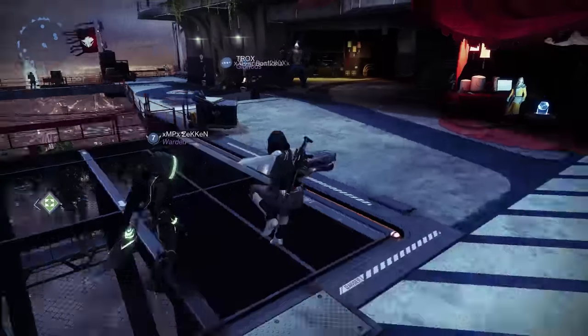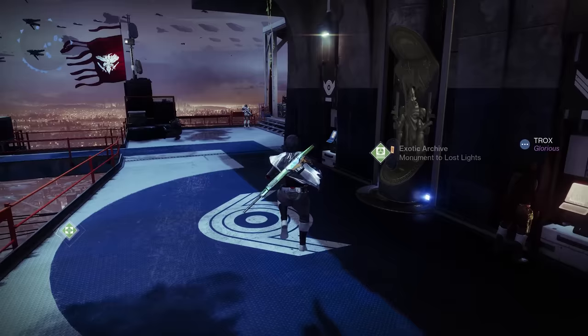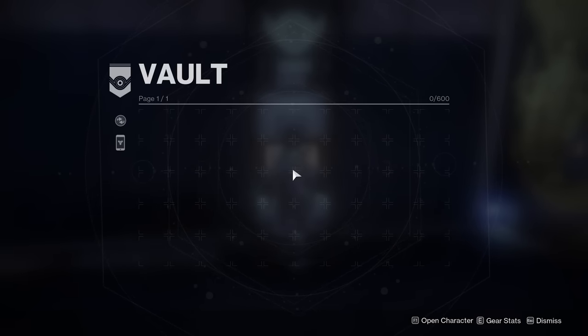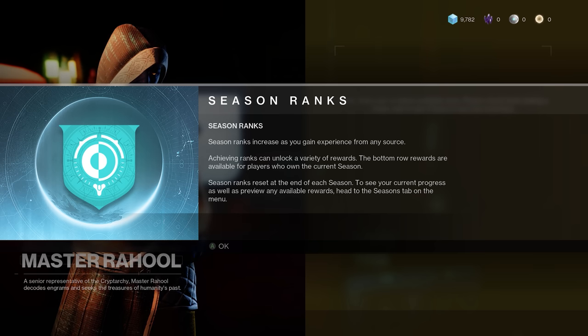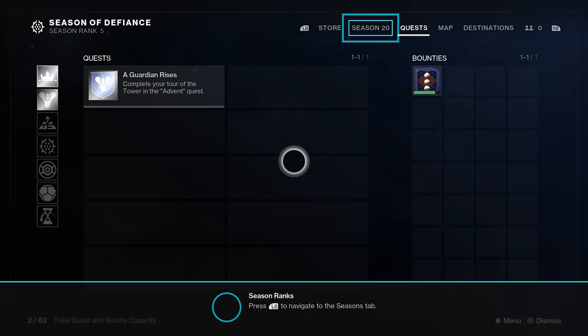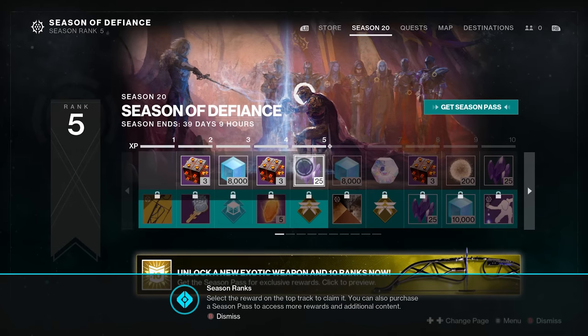I explored around the Tower and realized I'm really glad that the Vault is available for free — there could easily have been a situation where free-to-play players only got 100 slots. Next up, there was actually a really good tutorial on how to use the seasonal levels. A popup told me how experience will rank up the season pass and how it resets at the end of the season, and it even guided me to the season pass in the menu and explained how I could claim rewards from the top track for free.